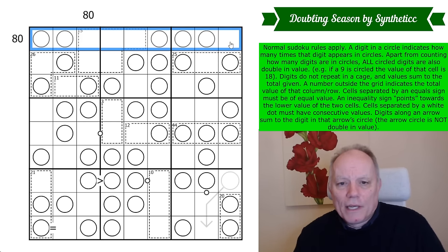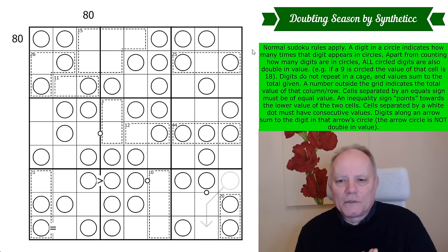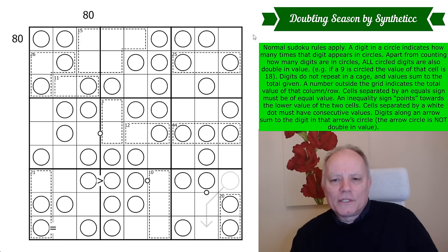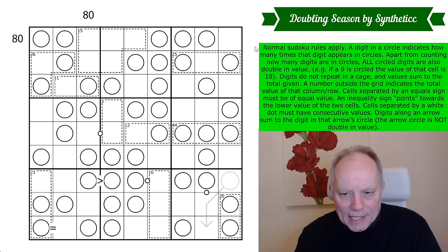Normal Sudoku rules apply — one to nine in every row, every column, and every three-by-three box. A digit in a circle indicates how many times that digit appears in circles. So if there was a five in a circle, there are five digits in circles in this puzzle. Apart from counting how many digits are in circles, all circled digits are also double in value. For example, if a nine is circled, the value of that cell is 18.